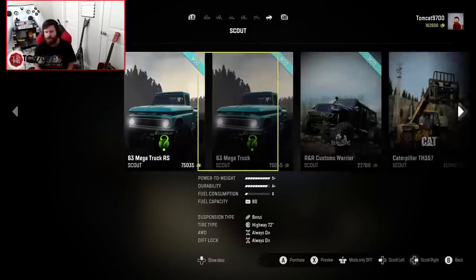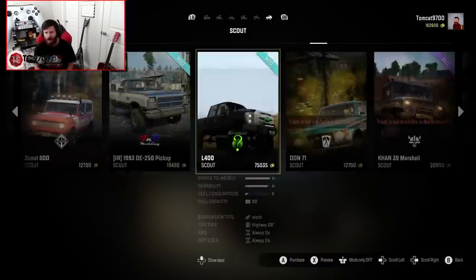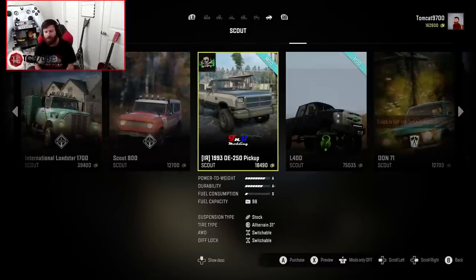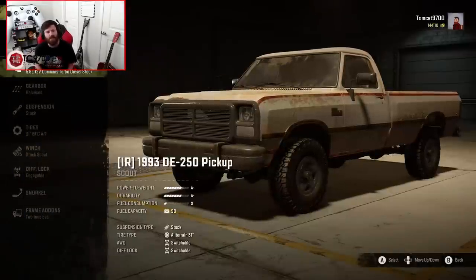Let's go over to Scouts. We have quite a few enabled right now, but we're going to make our way over to the IR-93DE250 pickup, which is the console-friendly version of Red's first-gen. We're going to buy it, pick it up, and head straight into the customization.